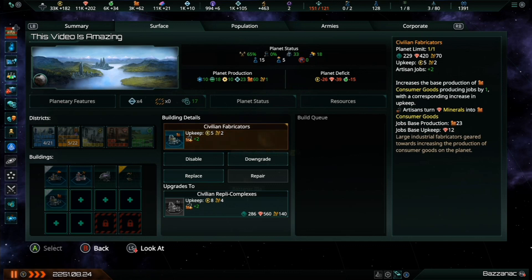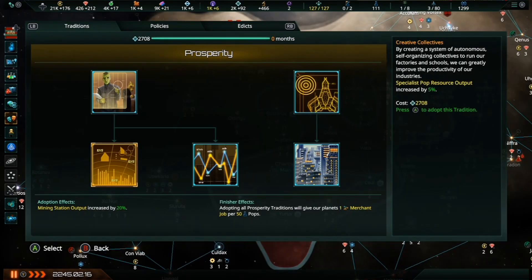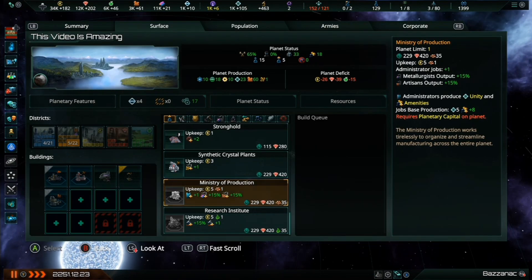This is extremely valuable because these bonuses to the base production of artisans are applied before any additional percentage bonuses, meaning that the higher the base production value, the more you get from percentage bonuses. There are technologies such as market analysis algorithms in the physics branch which give a production bonus to your artisans. You can also increase their production with the Creative Collective tradition in the prosperity tree, which applies a bonus to all specialist jobs, including artisans. Once you have researched the global production strategy technology from the society branch, you can construct a Ministry of Production on your Industrial World to further increase the output of your artisans.